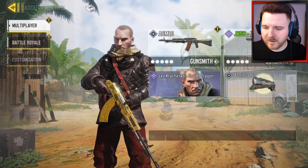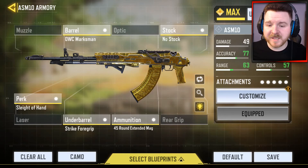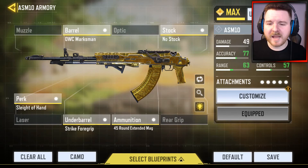Now let's show you the setup on the Gunsmith. On to the loadout — I've got nothing on my muzzle. I've got the OWC Marksman on my barrel. No optics, but you can always switch out the Sleight of Hand perk and put a red dot optic on if you feel more comfortable with one. I can roll without it because I really like the iron sights. On the stock I've got the no stock attachment, because it helps with movement speed and ADS — being able to aim down sights really quickly is very important. I've got the Sleight of Hand perk so you can reload faster and get back into the game quicker. I don't really need a laser attachment for general use with this weapon, though I did use one when grinding out hip fire kills.